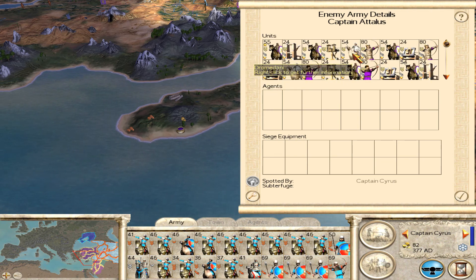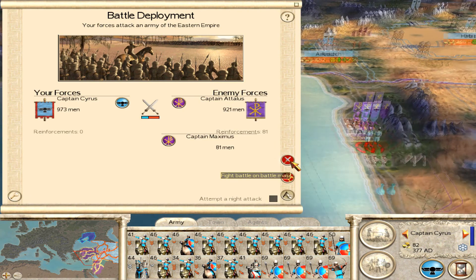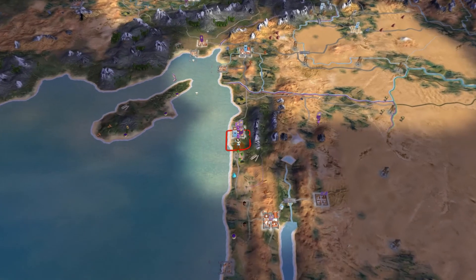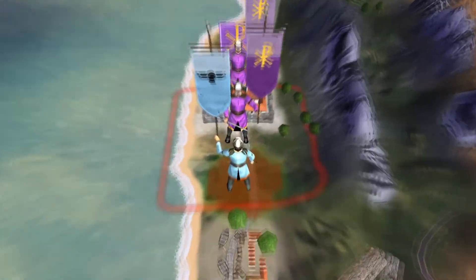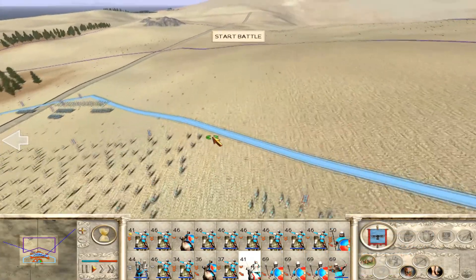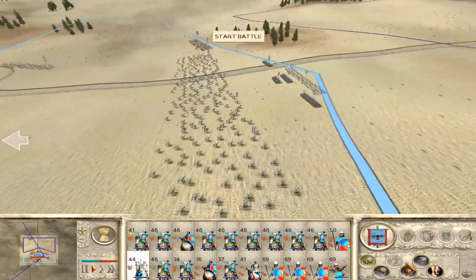Capturing 20 is actually going to be kind of difficult because there's not a lot of provinces really close. So I'm going to have to expand a little bit outwards. But of course we also have to go for Constantinople. Either way, we're going into this battle here, taking out the army that is outside of Sidon, which has an army defending it on the outside.